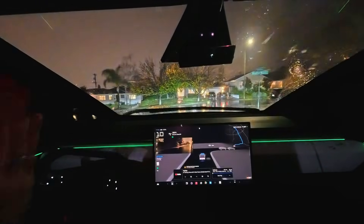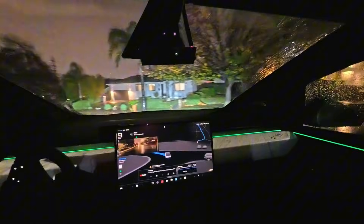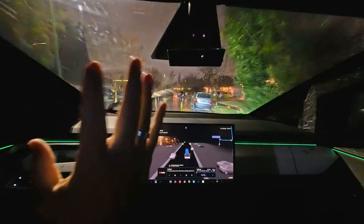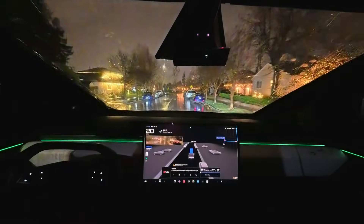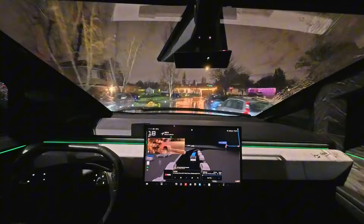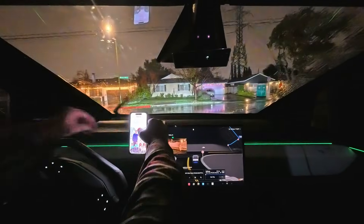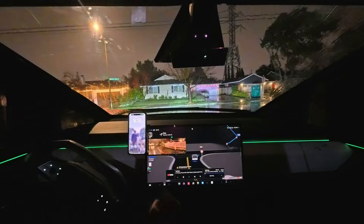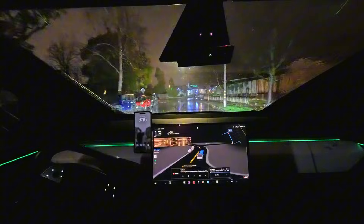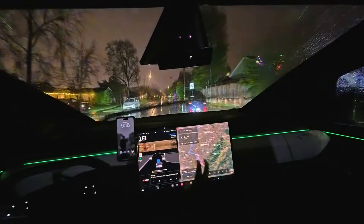Alright guys, this is FSD 14.2.2.1 and we are in for a drive. We're going to see how this Tesla Cybertruck can handle a good amount of rain. We actually have a storm coming into the Bay Area right now — flights are getting delayed, things are rough. We're going to do a drive here and see how it handles. For this drive I'm going to be doing standard mode just because of the water conditions.